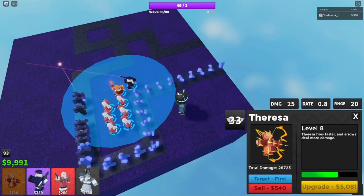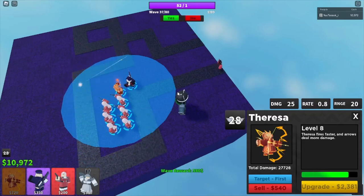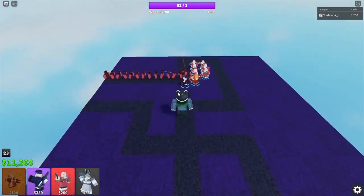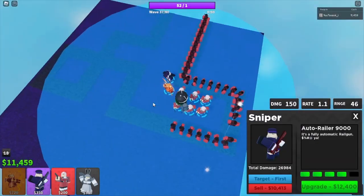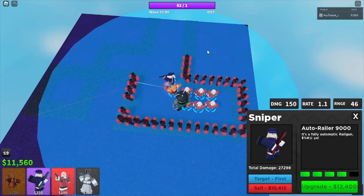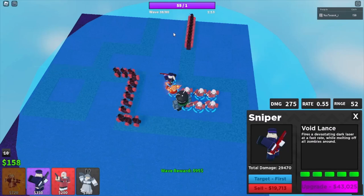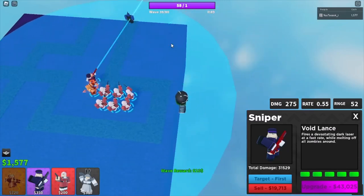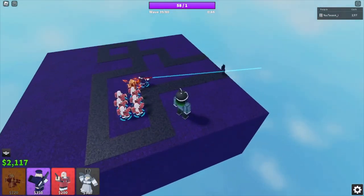It's back to mid game. Once Railgunner gets to this area it becomes really OP. You want to just grind because you're pretty close. If you want to skip this wave, feel free, because you'll get Auto Rail 9000. That's pretty much going to carry the next 45 waves or something.